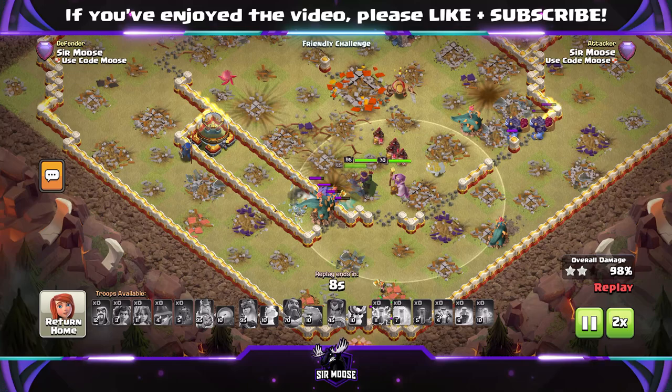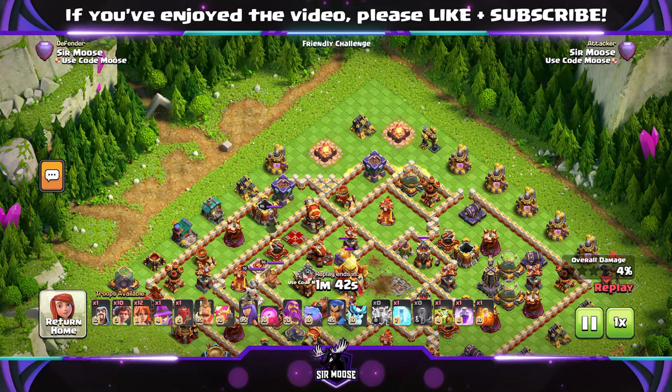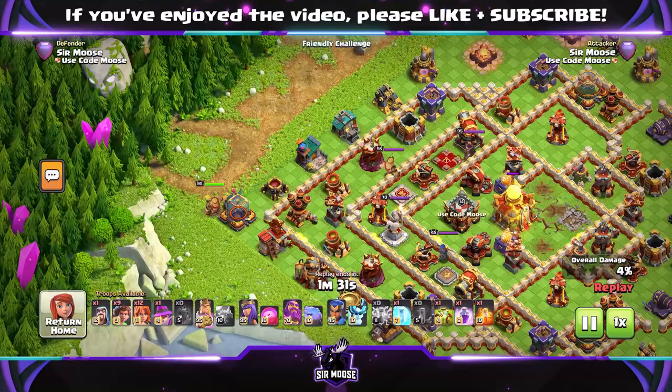And hero equipment, guys — it's up to you. I like using with the Queen Giant Arrow and the Healer Puppet. I think that's a great combination. Frozen Arrow and Visibility Vial is great as well. The King — I like Earthquake Boots or Giant Gauntlet and the Rage Vial. They're both great combinations. Royal Champion, I like the Shield and Hog Rider Puppet — a different combination, but I think it's really powerful. And Grand Warden, Eternal Tome and Healing Tome has to be used.